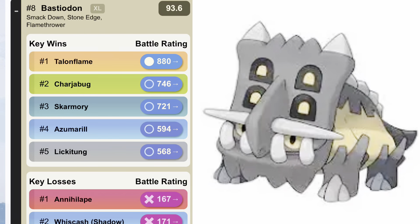Then we got Shieldon. Shieldon evolves into Bastiodon, which is another amazing Pokémon, especially for the 1500 Great League. Bastiodon is currently ranked number eight in the Great League, so it's absolutely amazing with the moves Smack Down, Stone Edge, and Flamethrower.